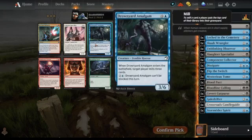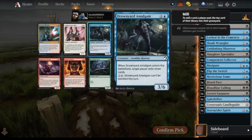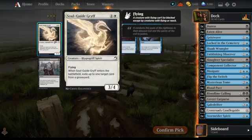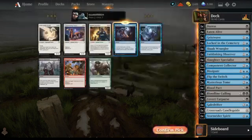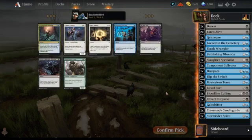Duress or Drowned Yard Amalgam? I don't usually play with either. We'll consider Duress for this game. Then Flip the Switch, oh — Ghost Wave. We can make decayed zombies. We'll take the counter spell; we're thinking we're a bit controlly.